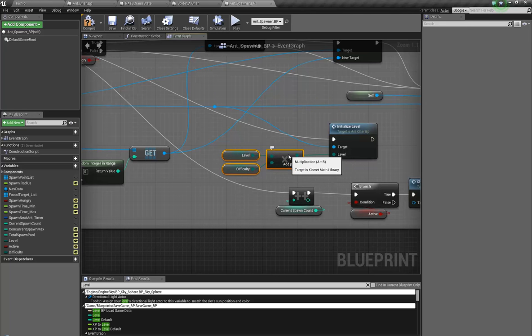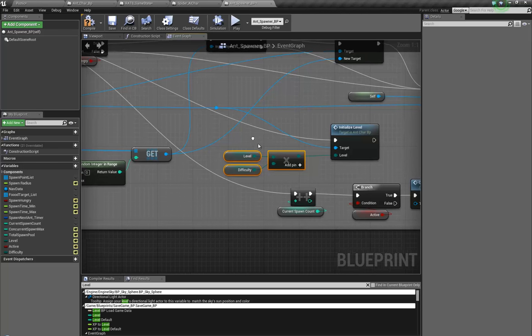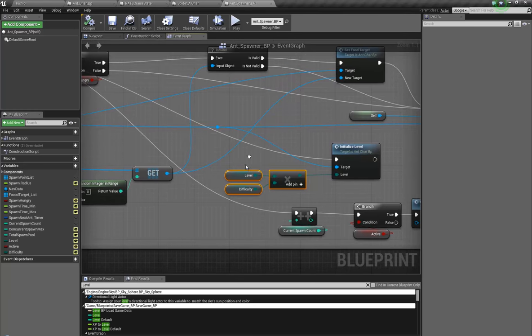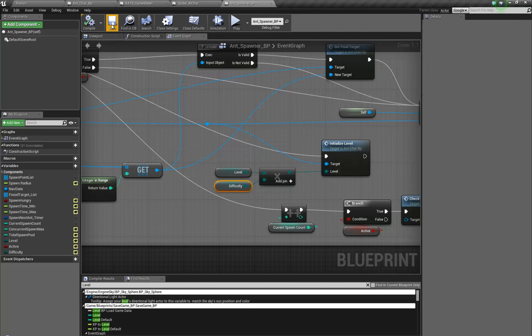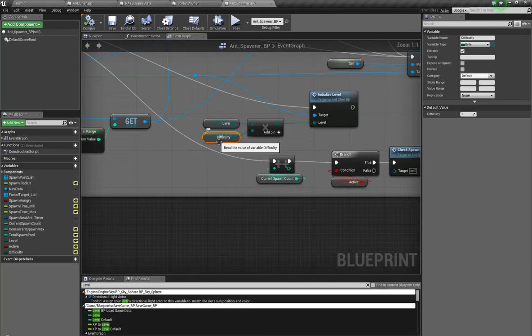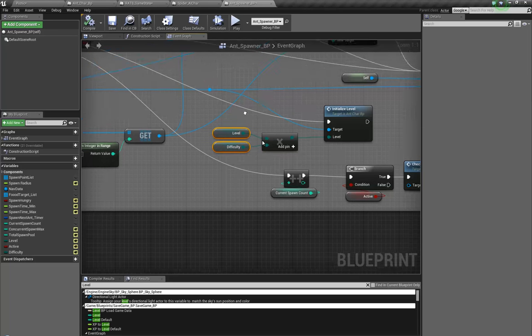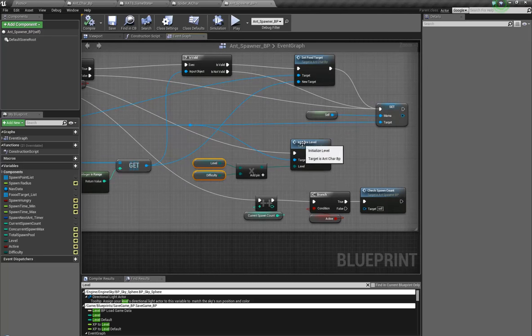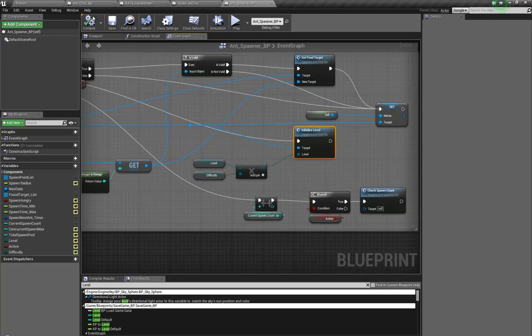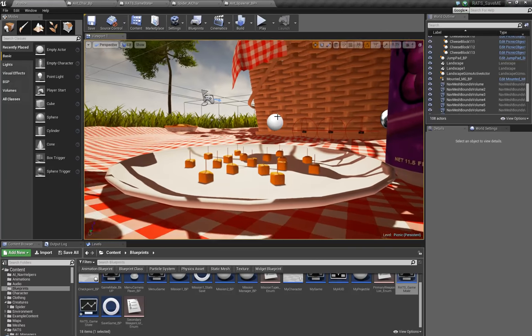Whenever you spawn a new one of these guys it's gonna get nasty. So if the difficulty is like five and his level is like fifty — let's test that real quick. Difficulty is actually going to be something I put on the main menu of the game, so it's going to have to be stored somewhere. I'm not sure how to really transfer between maps because I'll be in a different map — I'll be in the menu map.